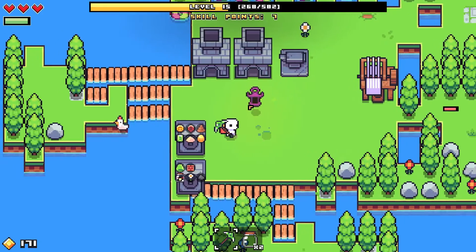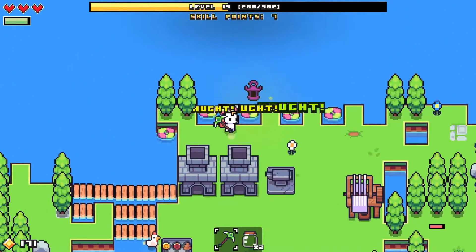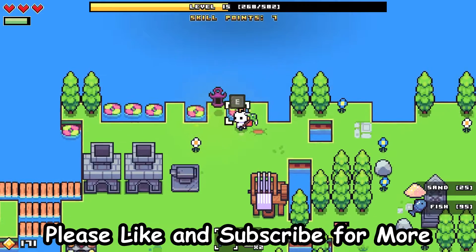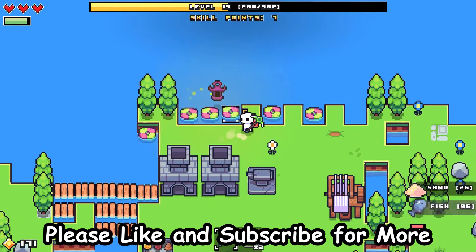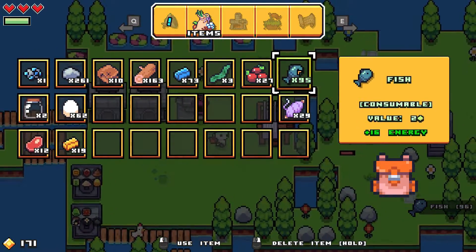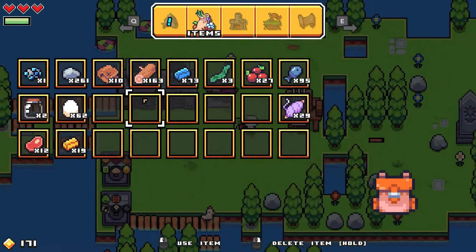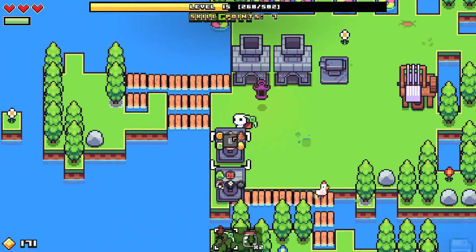Greetings and welcome back to Forager! I am level 15 and I have been going around collecting stuff. I haven't done any expanding because I wanted to do that on video. One thing I do not need at the moment is food. I have 96 of these. I haven't collected many more berries - berries don't really spawn. I have 62 eggs. You might notice I have a lot of inventory space because I have two vaults.